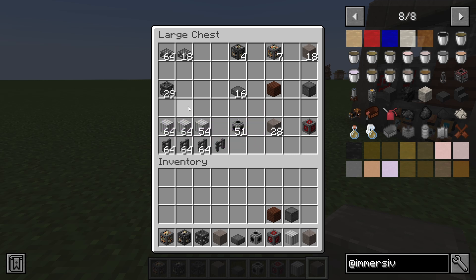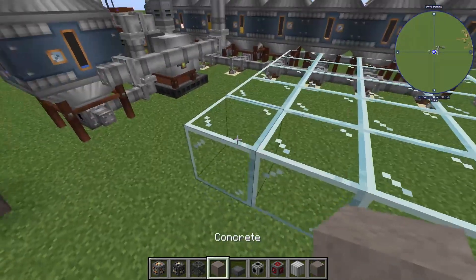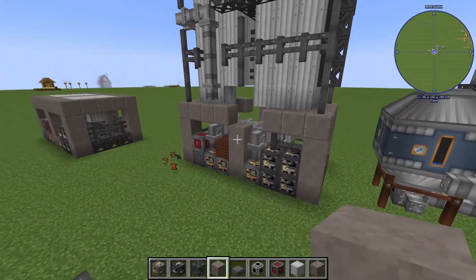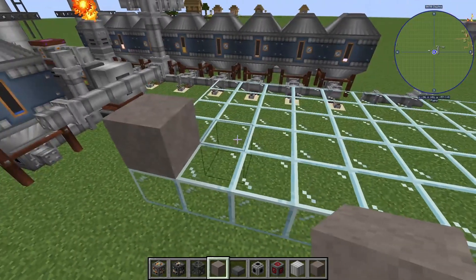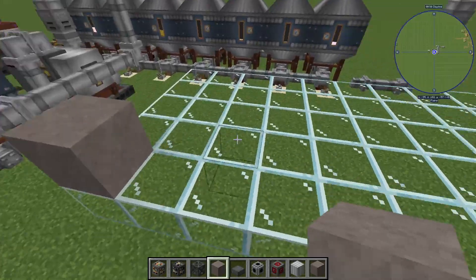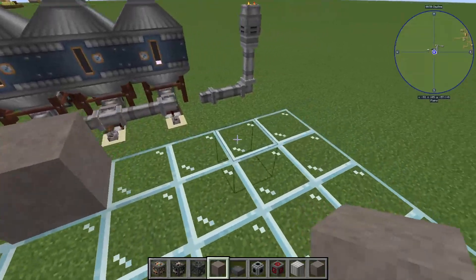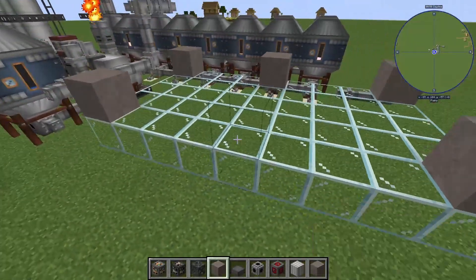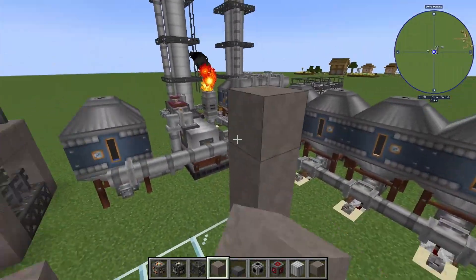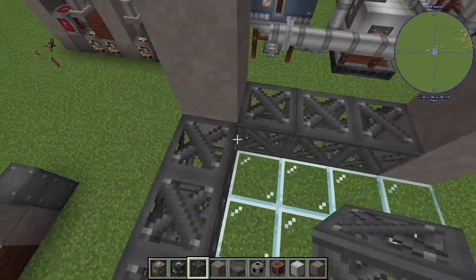On to the build. We're going to start with our concrete in the corners. I'm using a glass platform so we can see underneath the machine, because when I was building this I didn't realize we needed access to the bottom. So build this on a platform or raised up a little bit — there are some outputs on the bottom. We've got a three-block gap, so we go another three here and just fill in all of our corners like so, bringing these up to three tall. Next we want to put down our steel scaffolding in these gaps.